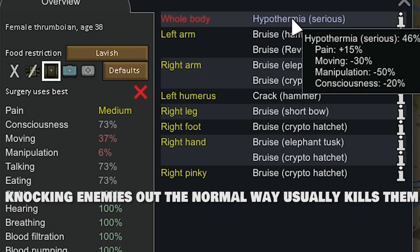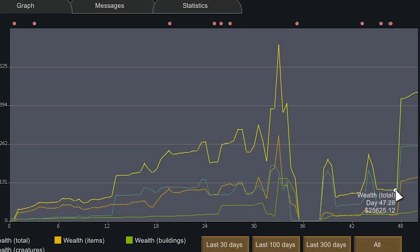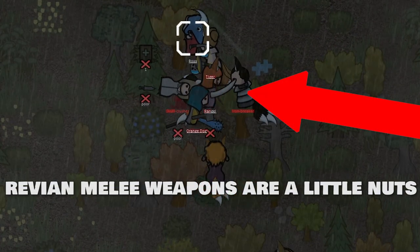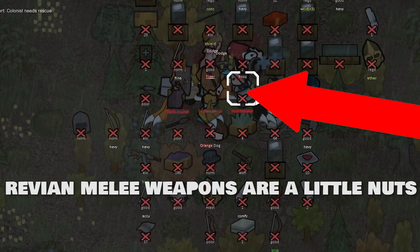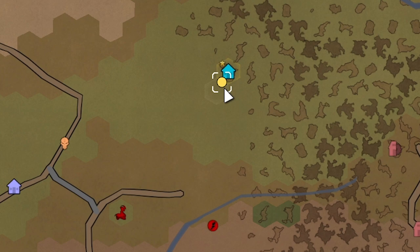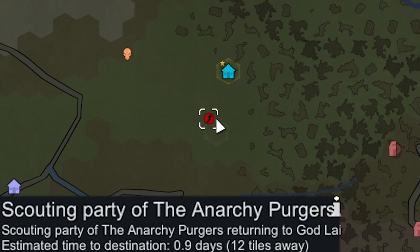We made it back to base with literally everyone and everything — wealth went from 25k to almost 107k. We had to send the whole caravan back because there was a Revian scouting party coming for us. Their combat power was only about 300 but they had 13 Revians and two Revian War Leaders, and they completely obliterated our caravan. If I do another RimWar playthrough I don't know if I'll use Revians. Thankfully I had saved before the encounter. We've been chilling for a bit with no raids, which is good with our wealth at 107k.